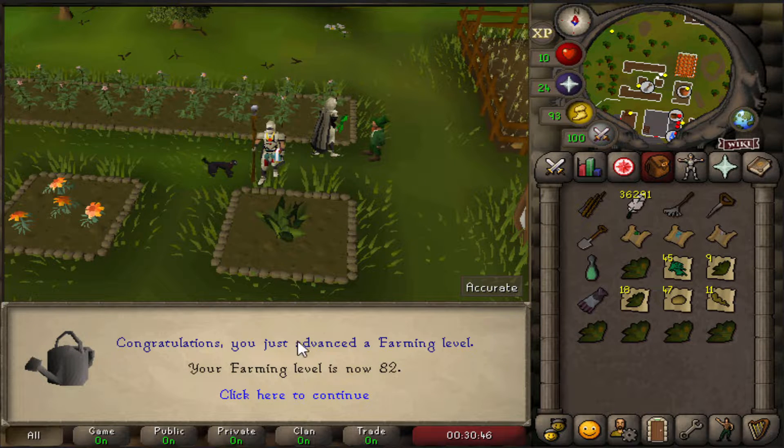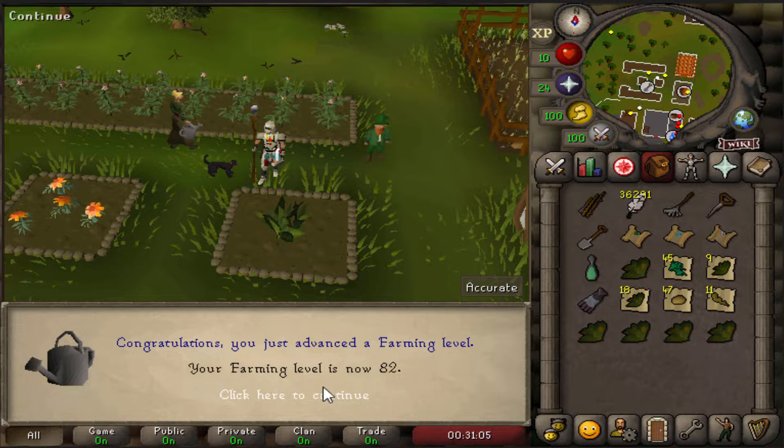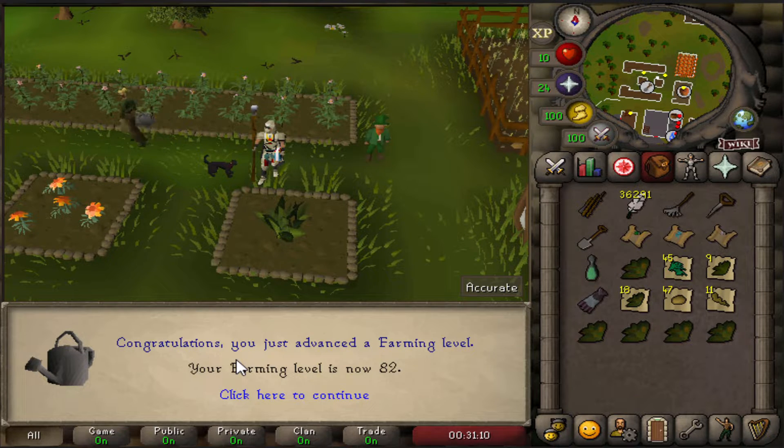That's 82 Farming, which is a great level. The next job is to go and make some garden pies, because that will let us boost to get to the high tier of the Farming Guild, which means we can do high contracts and get better seed packs. So we're going to have to collect a lot of onions, cabbages, and tomatoes. Fun.